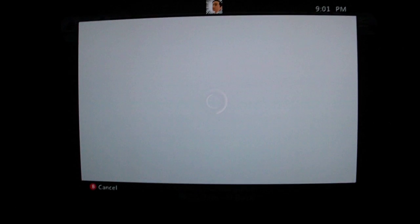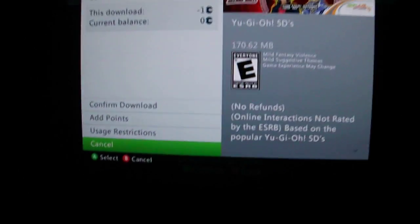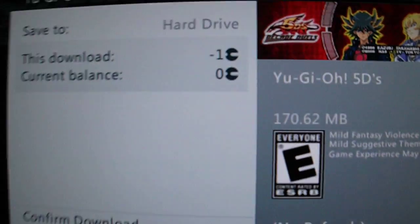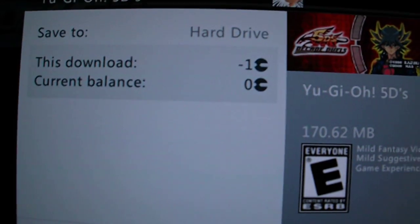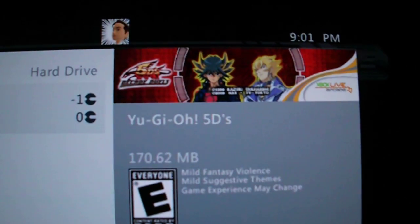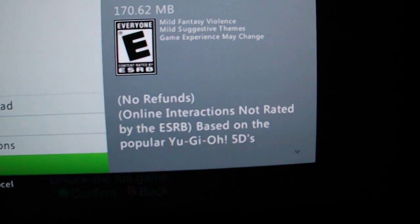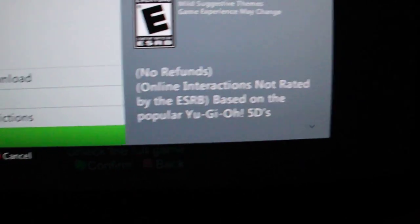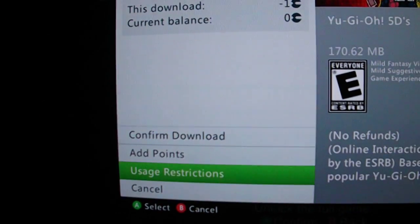You'll see the menu that comes up. You can see the download is negative one Microsoft point. My balance is zero. There you can see the title and the picture, based on Yu-Gi-Oh! 5D. And here you can see my standard options.